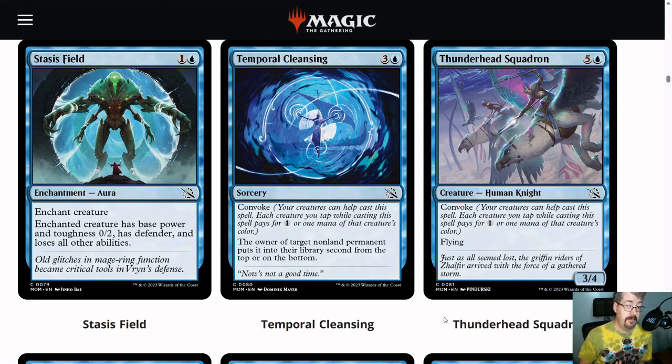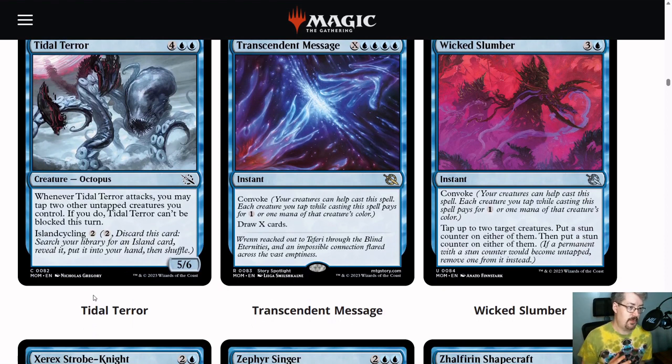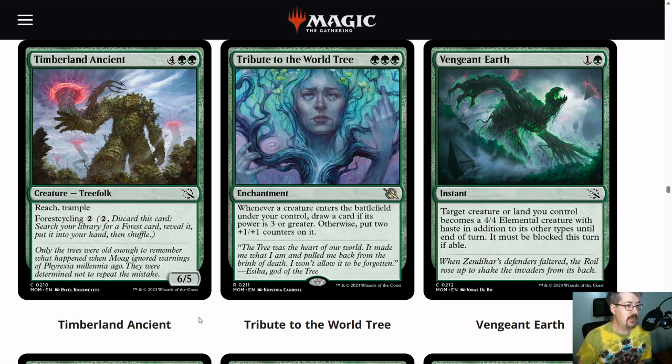Let's look at some six-drops. Thunderhead Squadron is made for the Convoke deck — it's a 3-4 flyer for six. It's not going to be the best for you, but mana is another way to get there, and if you're looking to trigger Emoty and get your Cascades, Thunderhead Squadron is a way to do it. Tidal Terror is more often the card you're going to want to hit the Cascade triggers — a 5-6 for six is a good presence, and it has an ability to be unblockable, which can let you close out the game. The cyclers are nice because early they can help you find the mana you need. Timberland Ancient is a Reach Trampler — a 6-5 — and it's got forest cycling, so it helps smooth out your mana and keep hitting your land drops. These do the things you really need to do in the ramp deck: great in the late game, and they do something in the early game.